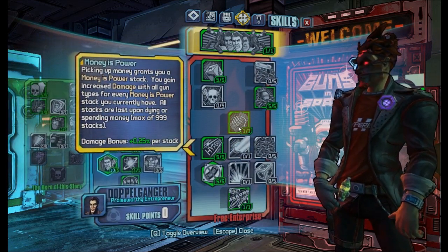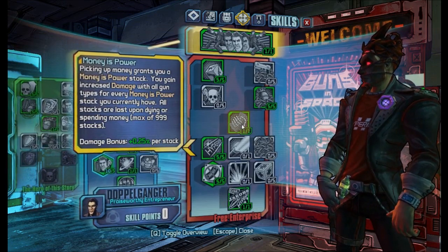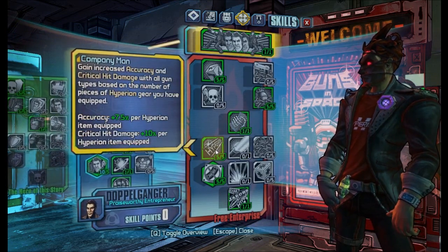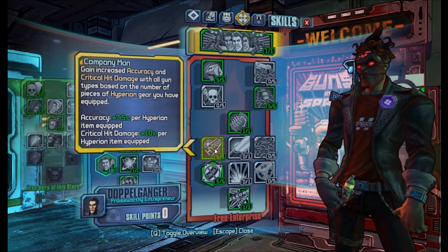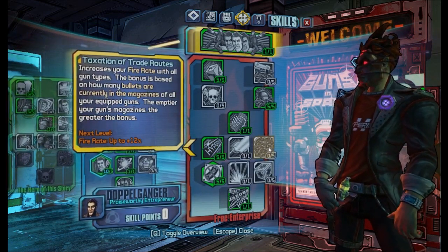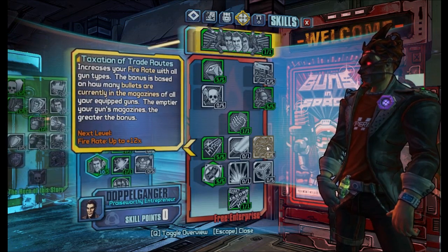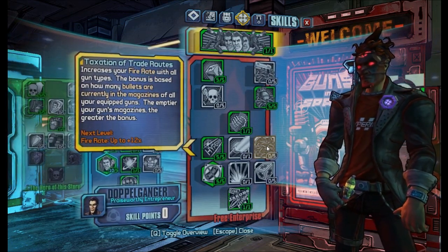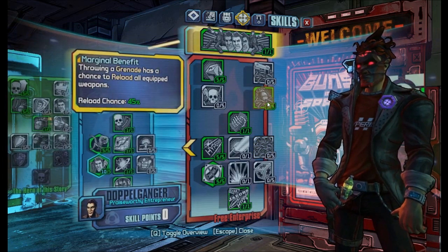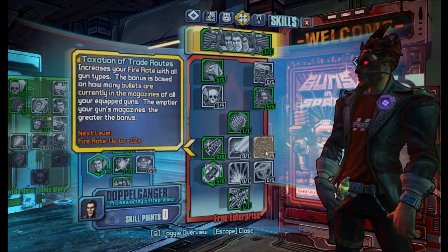Then we have Money is Power, which really isn't needed for this build — you'll still be able to easily go mobbing and even kill bosses — but it's a huge bonus and only one skill point, so it's definitely worth speccing into. Then we have Company Man, which gives you more accuracy and critical hit damage, and we're using a lot of Hyperion equipment so this is definitely great. And then there's Taxation of Trade Roots, which is a pretty good skill if you're not using glitch weapons — you can empty the magazines of three weapons and kill things with the fourth. But when using glitch weapons Marginal Benefit will reload all of your equipped weapons, so this doesn't work with Taxation of Trade Roots.